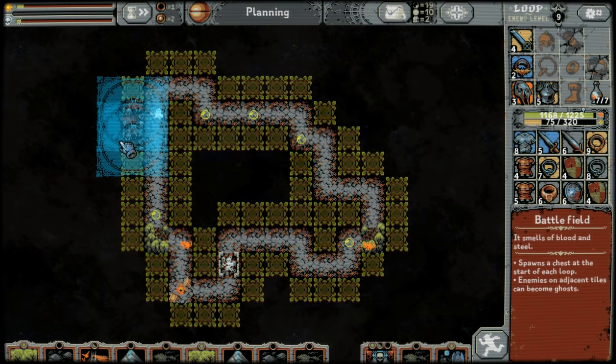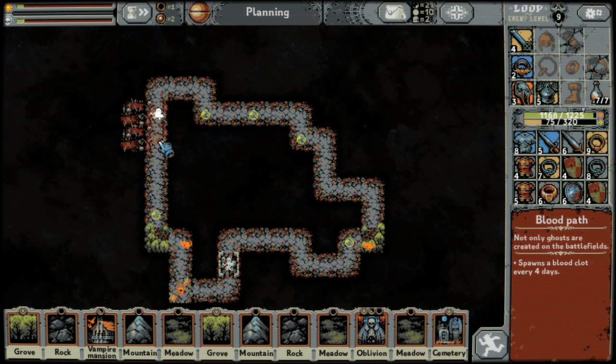If you place two battlefields near each other, the path that overlaps will spawn blood paths. Blood paths spawn a blood clot enemy every 4 days.